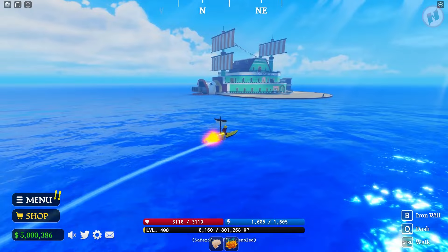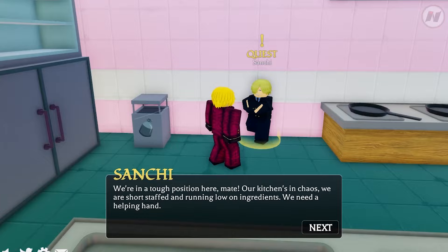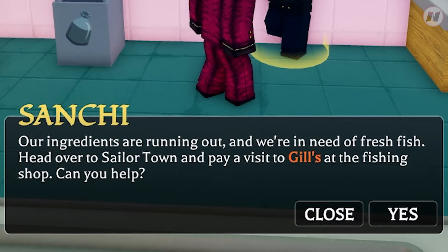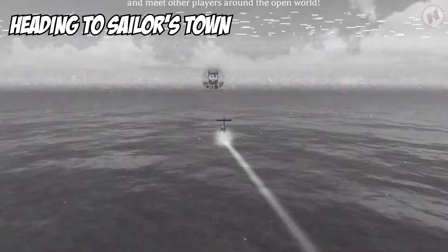From Low Town, go northeast and roam around the ocean — it's better if you have log posts because it will show you the location directly. This is the place! Make sure you're level 70 and above before doing this quest, otherwise it won't give you anything. First, go to the second floor and talk to Sanji. He needs ingredients — fresh fish. Head over to sailor town. Take the quest and talk to Jill.